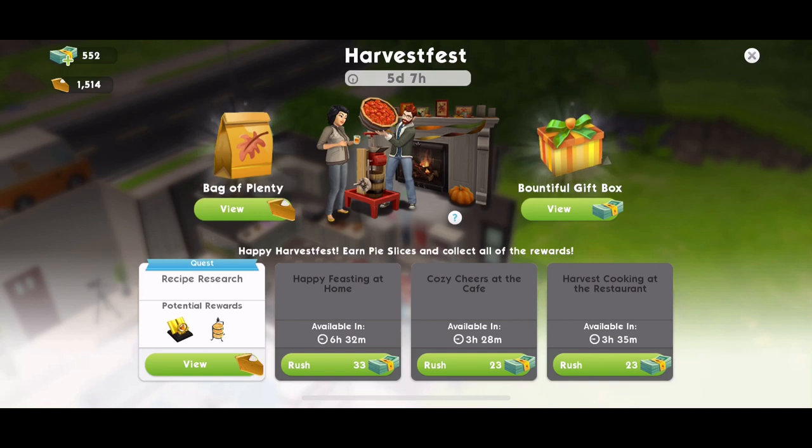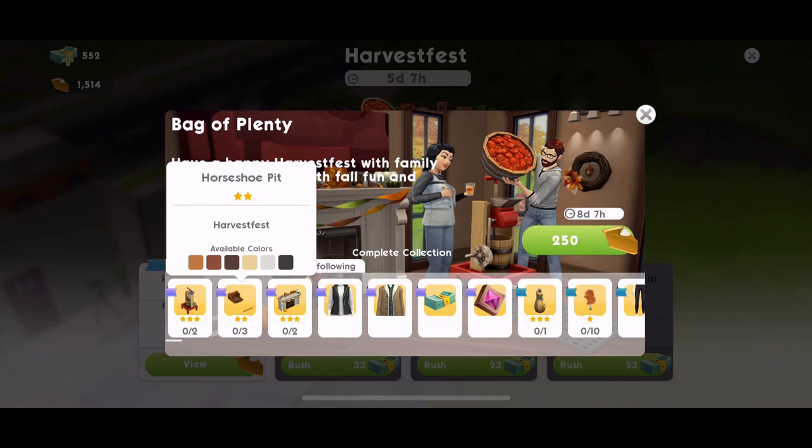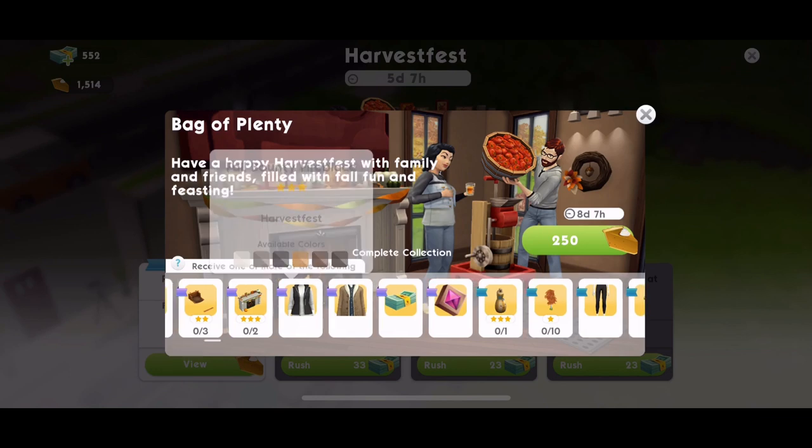There's a six day time limit on this — at the moment we have five days and seven hours left. I've already done a video of the first part. Within the Harvest Fest event there's a 29-part quest called recipe research, and three different events you can do to earn more pies. You earn pies, then use them to buy bags of plenty, which you open to unlock different prizes: a horseshoe pit, sparkling apple juice press, a beautiful fireplace, and various fall-type items.